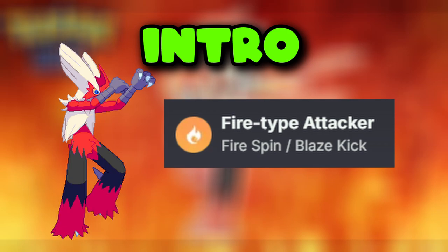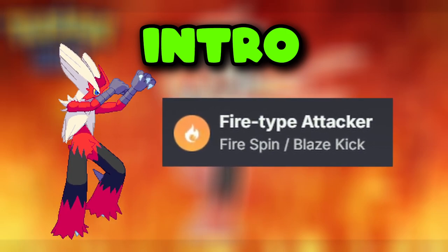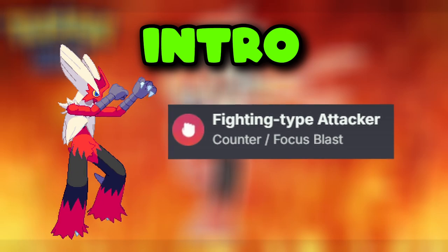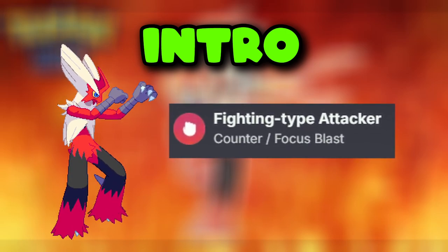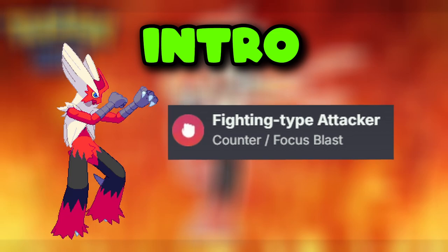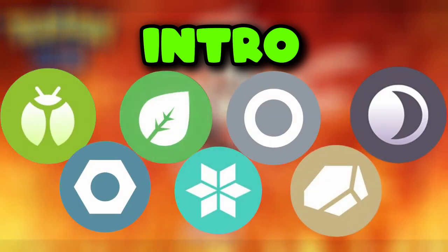Its powerful fire type moves like Fire Spin and Blaze Kick make it a top tier choice for battling fire-weak Pokemon. As a fighting type, Mega Blaziken's Counter and Focus Blast moves are the best moves, allowing it to dominate fighting-resistant opponents. This unique dual type combination gives it a significant advantage against bug, steel, grass, ice, normal, rock, and dark types.